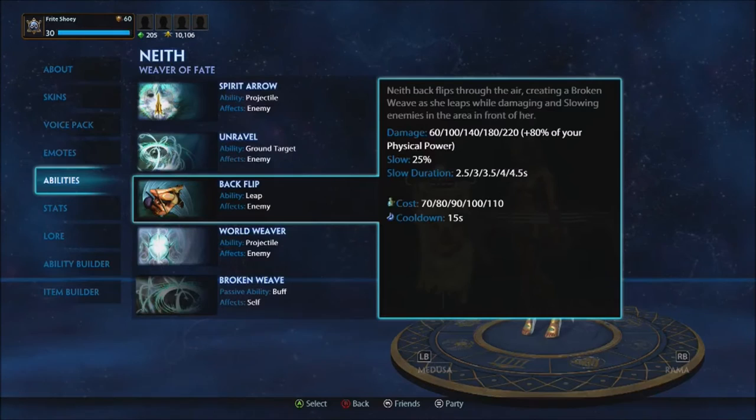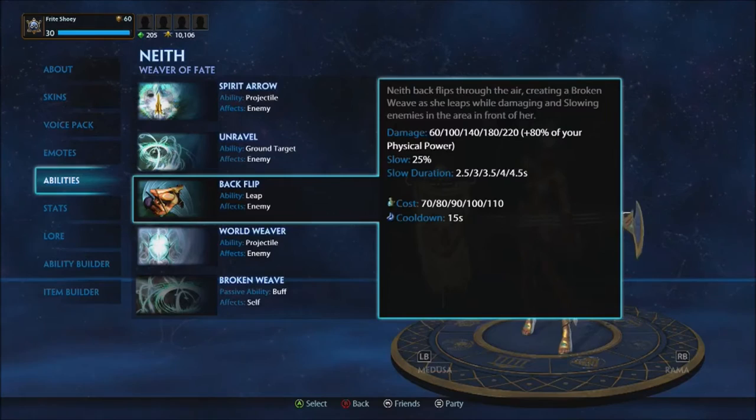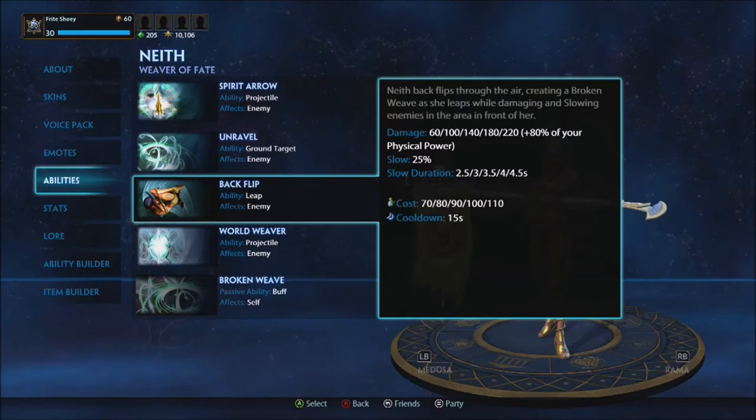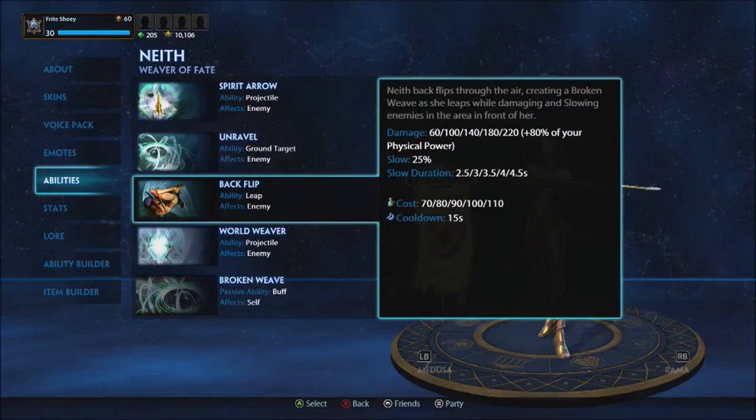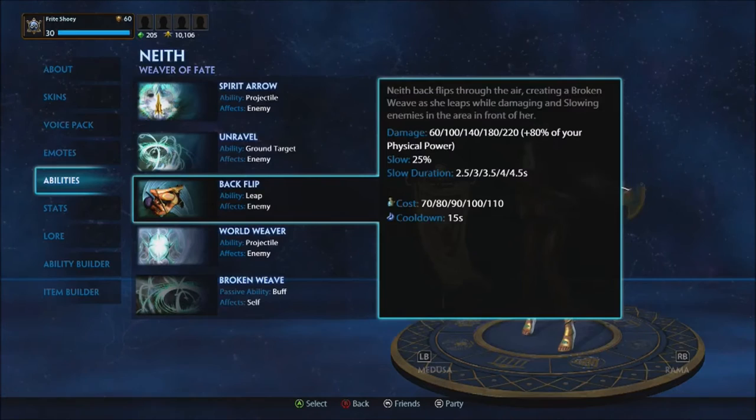If you have a spare weave you're never going to bait anyone into, just Unravel it and it will heal you up quickly. You don't need to buy as many health pots because of Unravel, but it's not super effective like Hel or Aphrodite, so don't short yourself on pots. It's also mana-consuming to keep popping Unravel every 10 seconds to heal back to full, so health pots still help a lot.